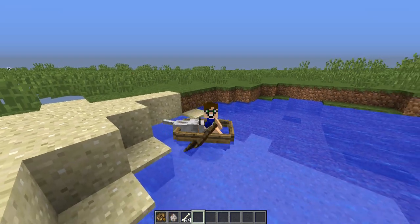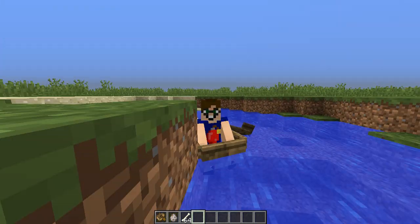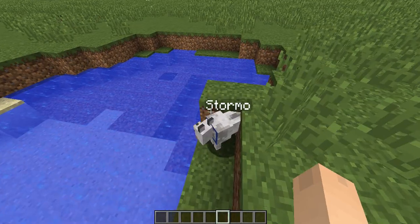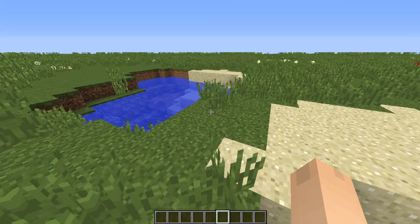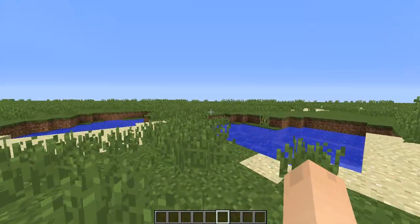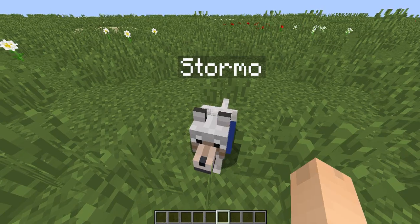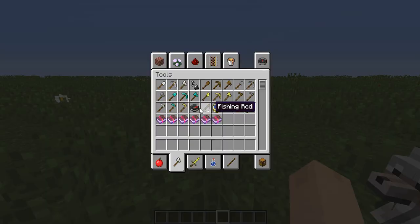You can put dogs in boats and have them ride with you, which is a great feature. Now if you want to go across a body of water and you've just found a wolf, you can take them with you over the water. The dog transformed into Stormo — haven't seen you in a while buddy! Stormo is the mascot dog of this channel.